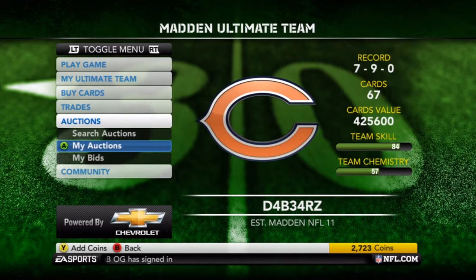It might take a while, but under the Bears logo it'll have, like, 'new items available.' So it'll say, like, 'one new item available.' That means either something didn't sell or something did.